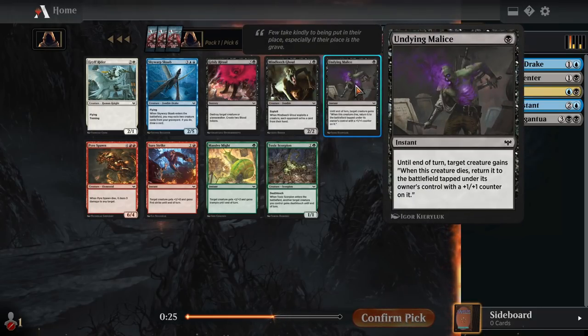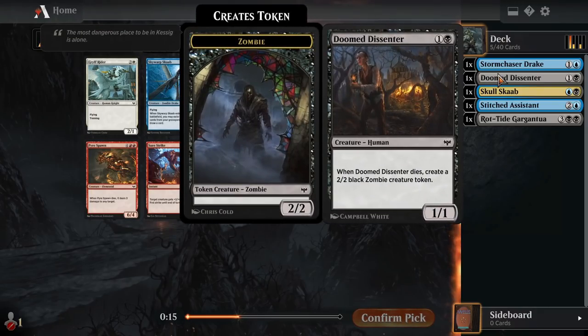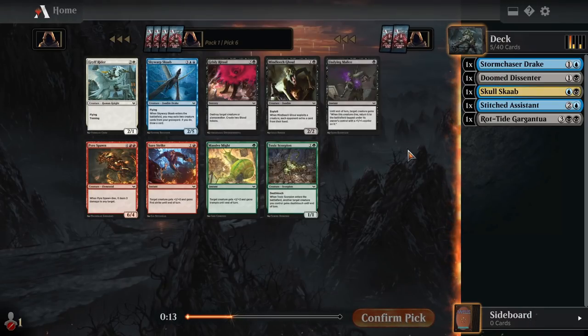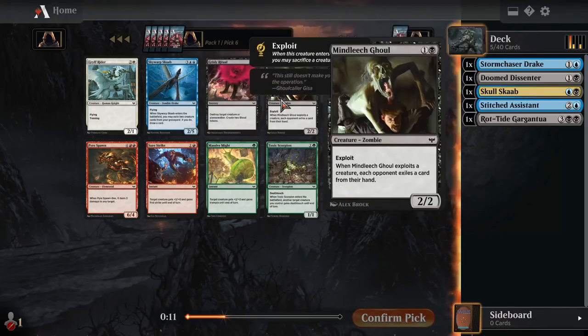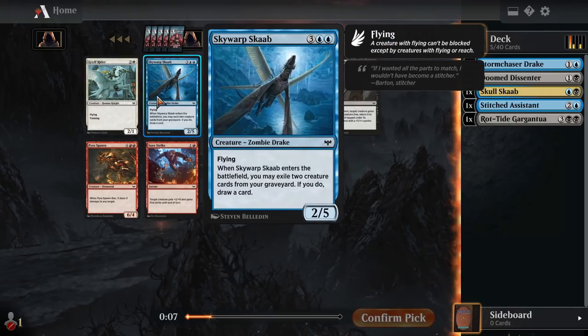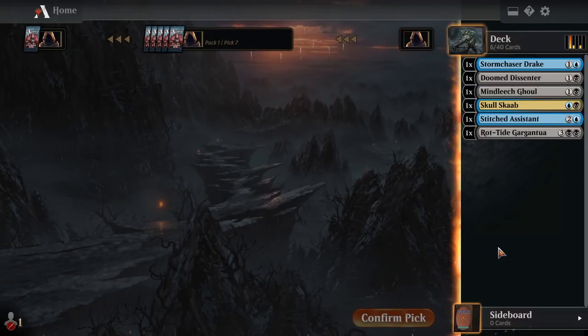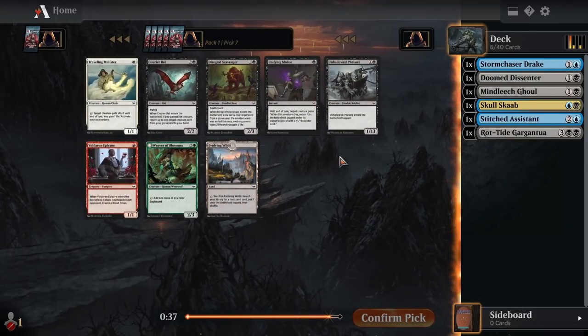Undying Malice is really good with exploit, because we just bring back whatever we just sacrificed. With something like Doom Dissenter, we'll get it back and get another zombie off of it. I like both of these cards quite a bit. Grizzly Ritual is fine, but it's a lot of mana for that removal. Skywarp Scab — I don't know if that's going to work perfectly with our deck, because a lot of our stuff in our grave is going to come back and maybe not stick around there. I'll take Mind Leech Ghoul here.